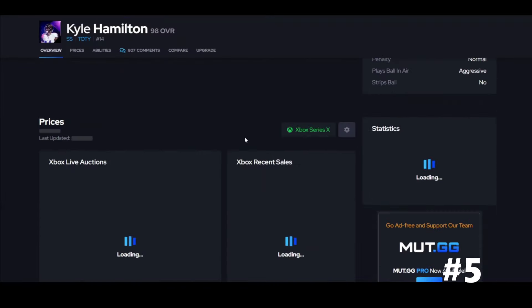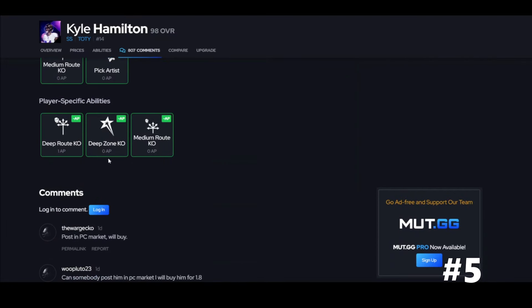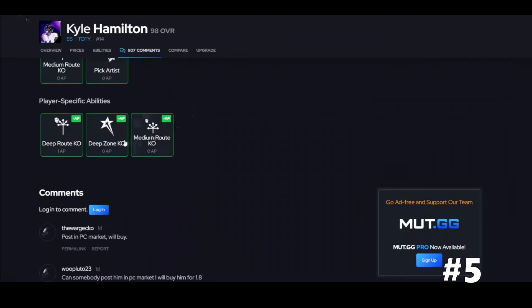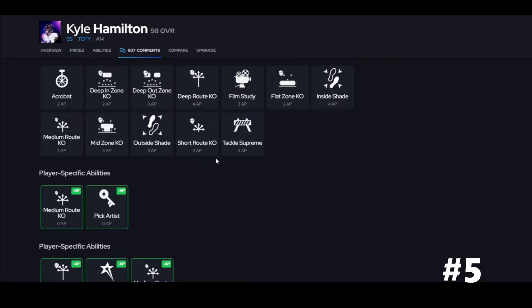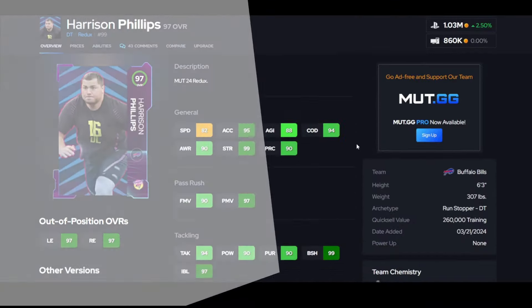Gala Hamilton is absolutely wonderful — six foot four, the speed, the Excel, all that. But here's why you're getting him: Deep Zone KO for zero. He's the only card in the game that gets it, so there's your reason to go get him. With his height, his attributes, and his speed, he's a must-have.